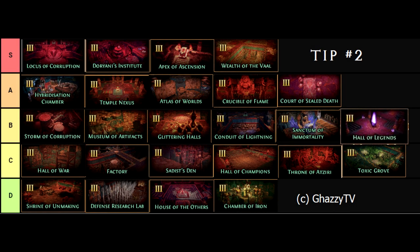Tip two, the best Alva temple rooms for flipping contain the Locus of Corruption, Doriani's Institute, the Apex of Ascension, or Wealth of the Vaal.